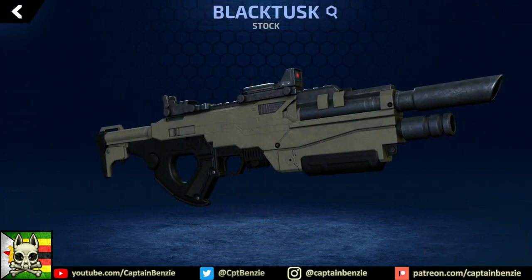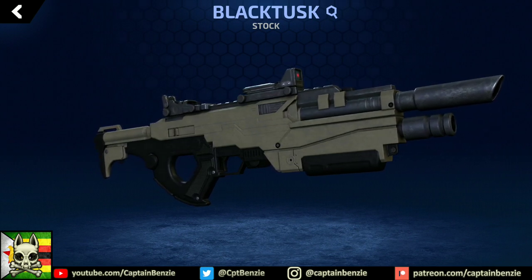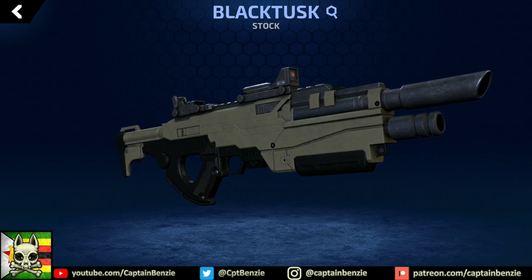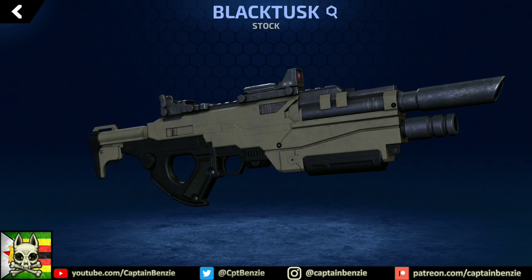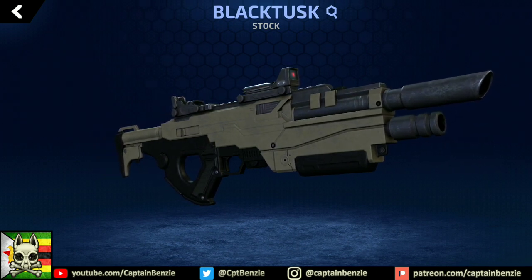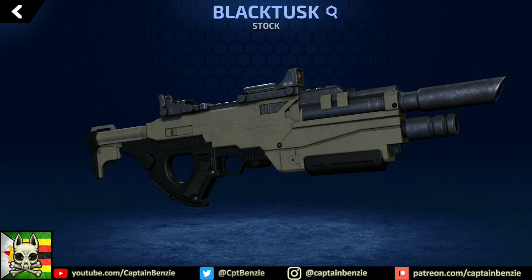Today we will be looking at the Black Tusk, likely the first trigger that your little newbie fingers will ever squeeze in the game. Don't let the fact that it's a starting weapon fool you though. The Black Tusk can be vicious in the hands of the right player, whether novice or notorious, and embodies the concept of common rarity weapons perfectly — it's simple to use, and effective in almost any situation.